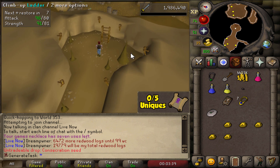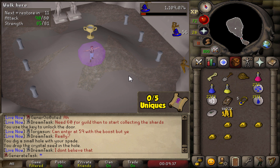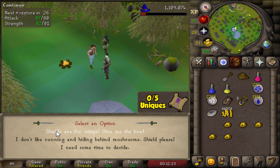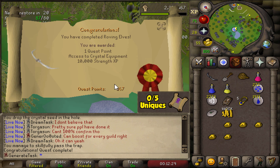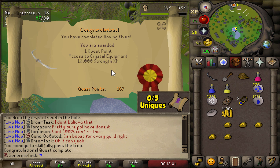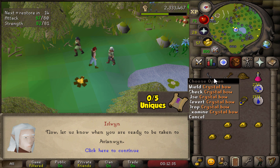Then we go to the Waterfall Dungeon. A beautiful crystal tree — very easy, quick quest, not bad. Shields are for wimps — give me the bow, not the boy. You can keep the boy, just give me the bow. There we go — Roving Elves completed! 10,000 Strength XP, that's not going to do much, but we now have the Crystal Bow.